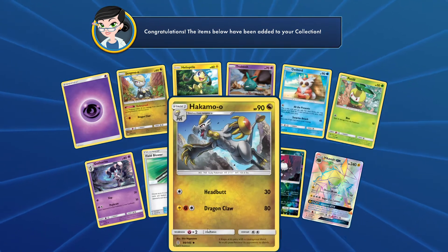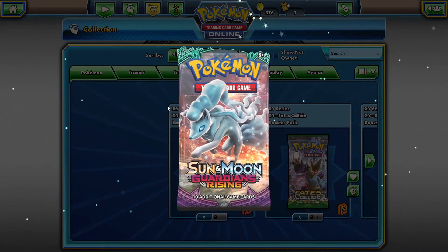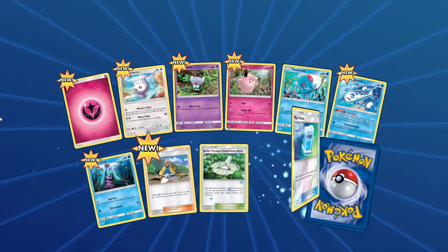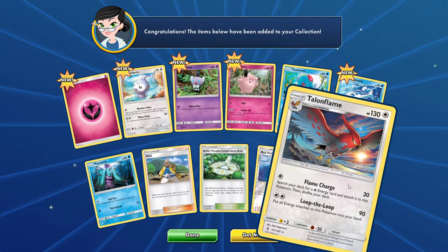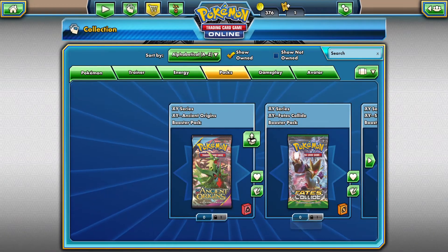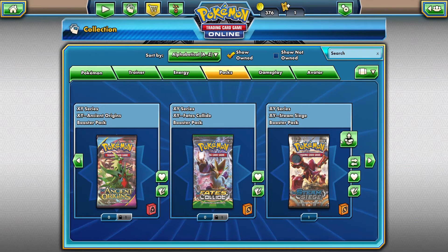I'm actually just shaking, I did not expect that. Let's go to the last Guardians Rising booster — can we get another rainbow rare? For this pack we got a reverse Max Potion, and as a rare we got a regular Talonflame. That's all good, because holy moly, we already got that amazing pull.